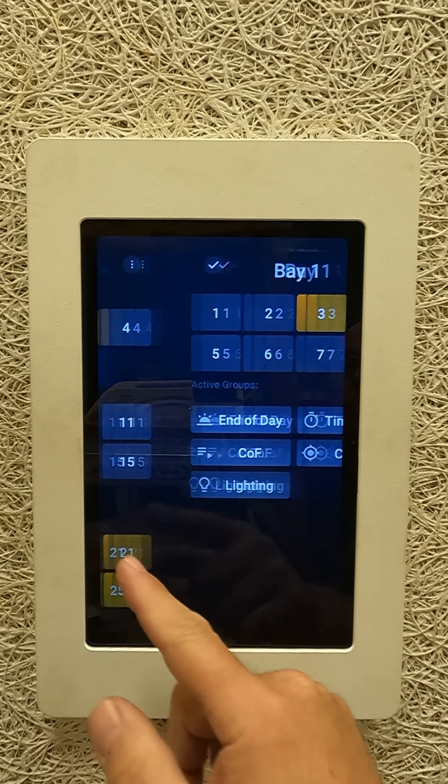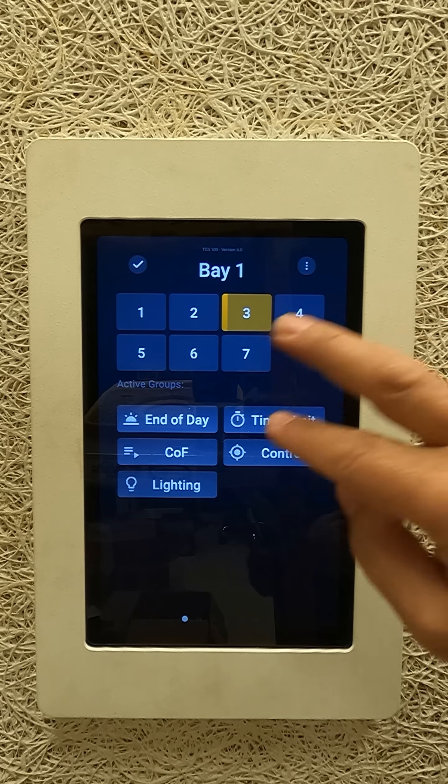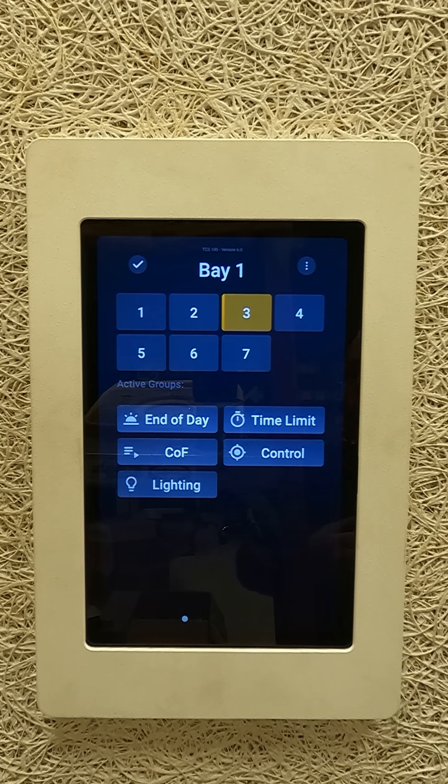This is a preview of the new second-generation TargetWorks Master Control. This is an overview screen showing Bay 1, Bay 2, Bay 3, Bay 4, Bay 5 — as many bays as you have in your range. What we're looking at here are the lane timers, just to give you a visual of which lanes have expired and which lanes have time left.